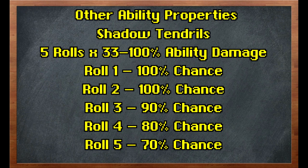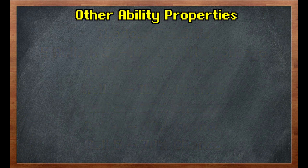One last example is Shadow Tendrils, which has a really unusual means of calculating its actual damage. Even though it's a single hit, it's actually the cumulative total of 5 different damage rolls, each ranging from 33 to 100% of ability damage. The first and second rolls are guaranteed; the third roll has a 90% chance of occurring, and if it doesn't, rolls 4 and 5 are also ignored. If roll 3 is successful, roll 4 has an 80% chance, and if that fails roll 5 is ignored. If roll 4 succeeds, roll 5 has a 70% chance. When you do all that calculation, Shadow Tendrils has an average ability damage of about 274%.